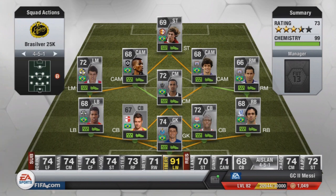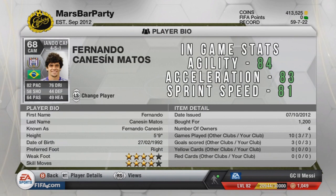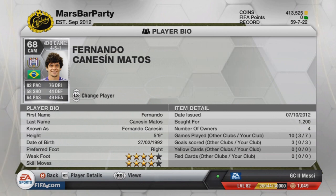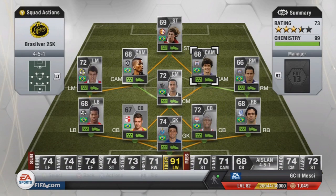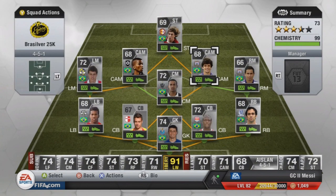At centre attacking mid we've got another Adelaide player — Fernando Canessin. He's 4-star skill, 4-star weak foot. He's very good on FIFA, kind of overlooked by cheaper CAMs like Link who have 5-star skills, but nonetheless 4-star skills and 4-star weak foot. He costs 1,200 coins and plays for Adelaide. He's got some nice overall stats: 82 pace, 76 dribbling, and his shot is also okay.